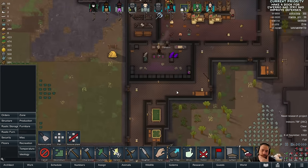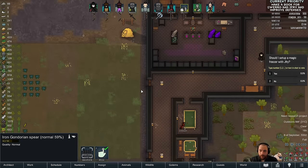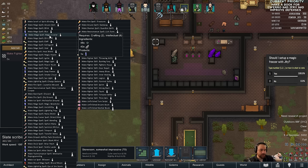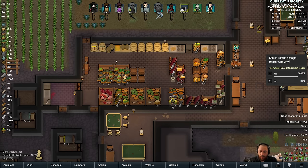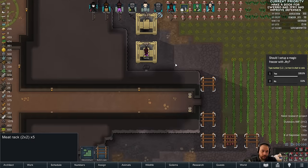You guys wanted me to scribe some things. The first thing I'm going to ask is should I set up a magic freezer with JFry? That would be scribing the magic cooler spell, which acts as a passive cooler that goes below freezing — a good way to preserve our meat so we wouldn't have to dry the meat out, because that's what we've been doing. I would destroy the meat racks and go that route instead.